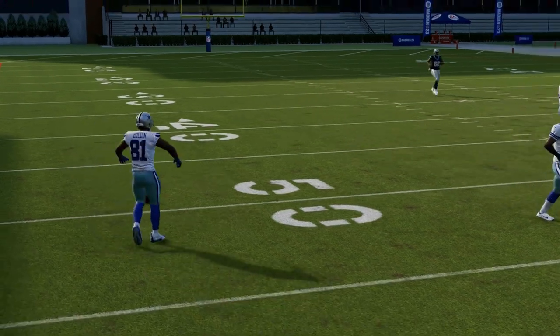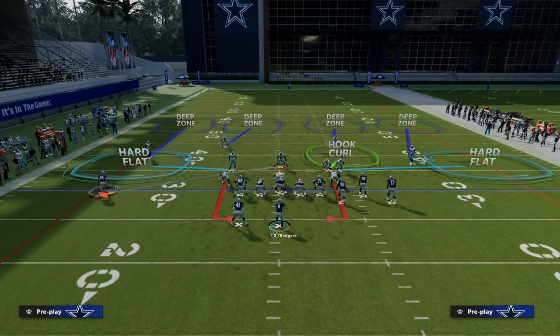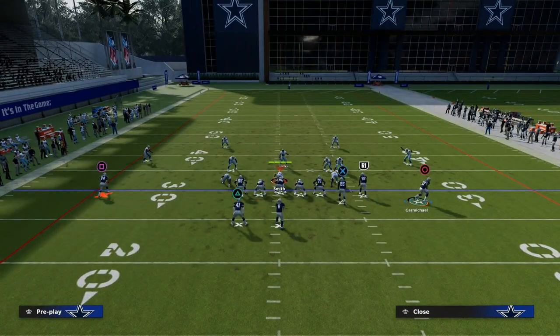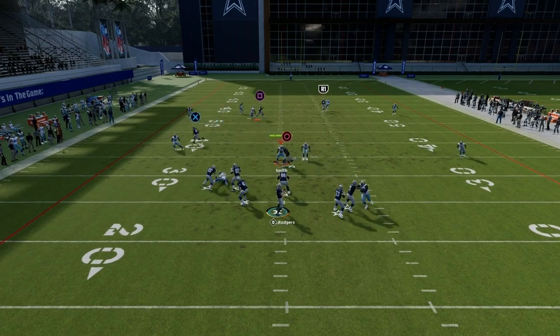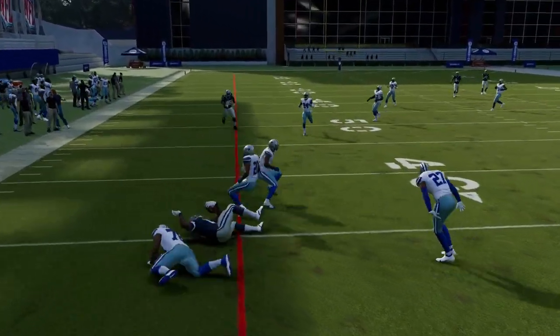One thing you might want to do — and you can see I'm having some trouble throwing this route — is re-put him on an in route just to make sure the in route continues to run over the middle of the field. So you see right here, he'll continue to run and then you can throw it. And as you can see, it can be a great little check-down.